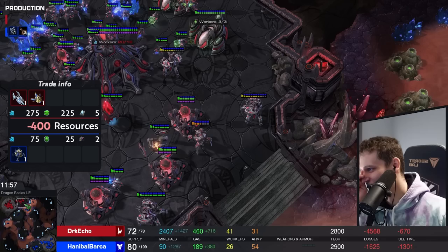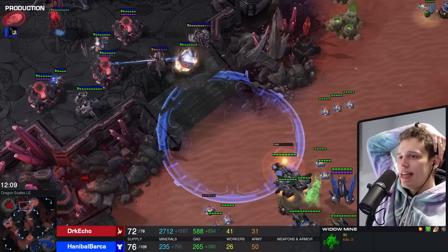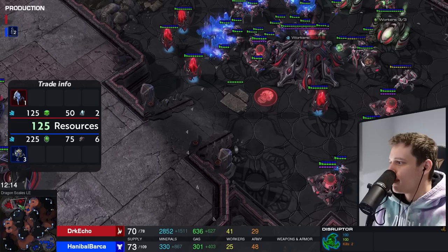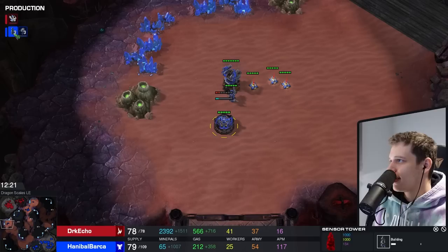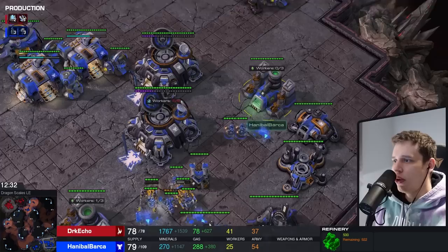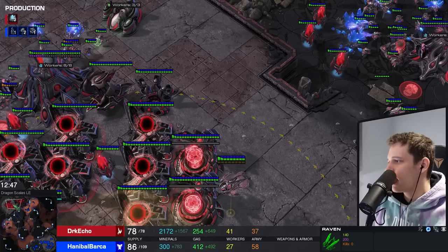It just doesn't exist - but then again, you wouldn't be capable of thinking of this either. It's too good. Only reality can be this dumb, but it is hard to believe this is real. Triple Sensor Tower on the way as well - he's just surrounding his opponent, the ultimate contain. Orbital in the main, no gas mining anymore from these refineries. Two Disruptors shooting those turrets - very important because of all the air units you have. The best part is it isn't even a full containment - the Prism can still fly around.